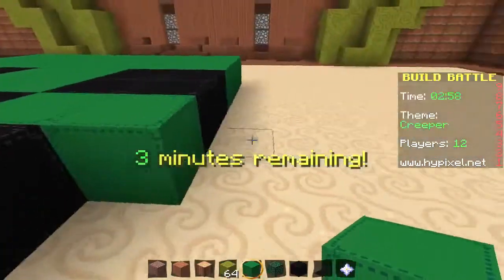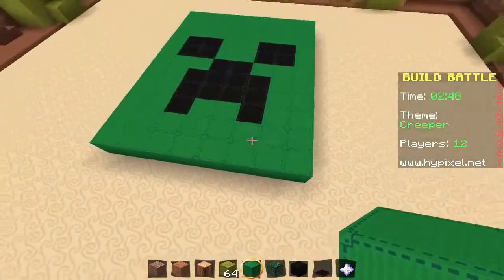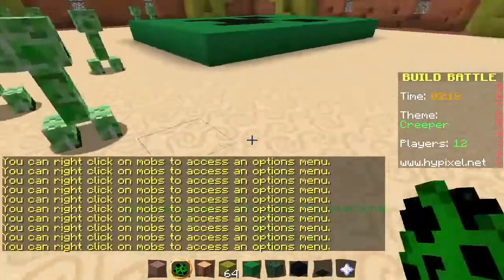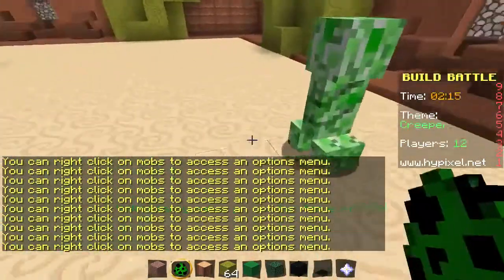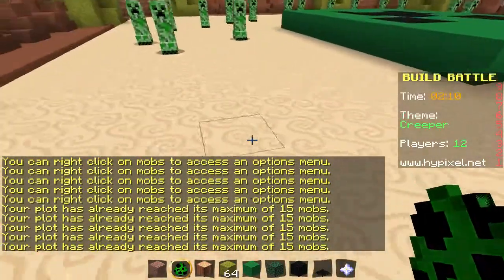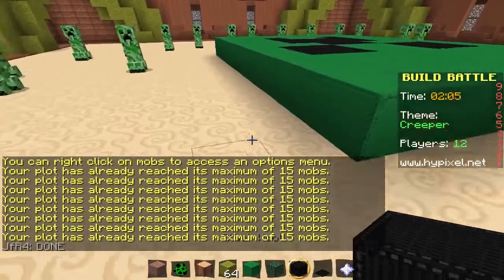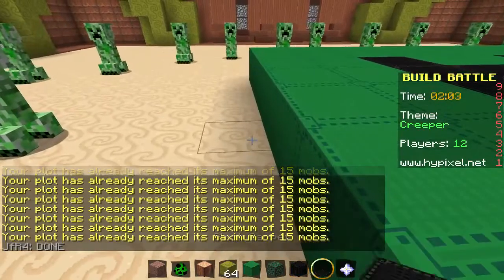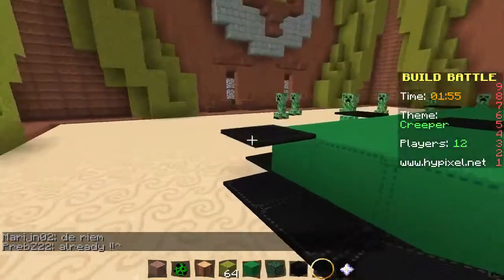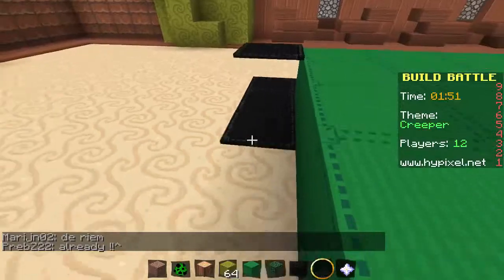Oh my gosh, three minutes remaining already. Stop. He looks like an overweight creeper. Kind of does. Spawn some creepers in here, spawn them all over the place. Spawn. Oh my gosh, spawn the creepers. Oh, I already reached my maximum of 15 mobs. Oh, cool. I kind of want to outline this in black. Oh — I'm putting devils. Putting devils. Oh my gosh.